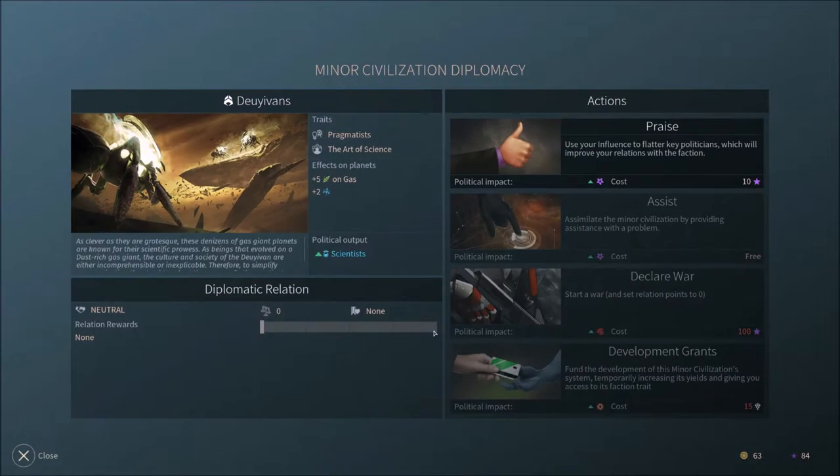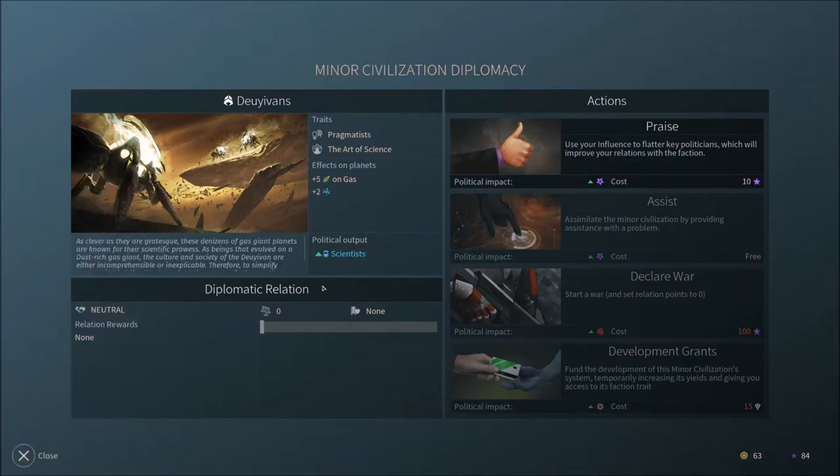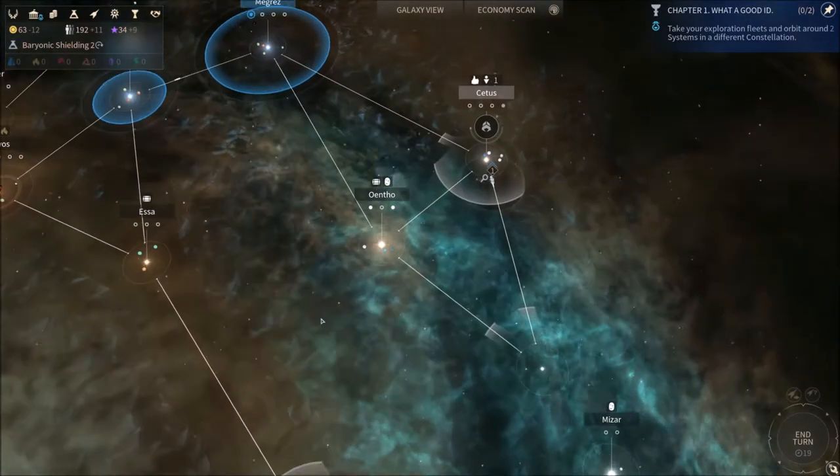Hi guys, what's up? On gas planets you're fantastic — you give five food, that's really good. And you have a scientific political output, so that's really nice as well. You're gonna gel quite well with the Sofans in our empire. So let's praise you — I mean, it's not gonna spread the influence or anything else anyway.